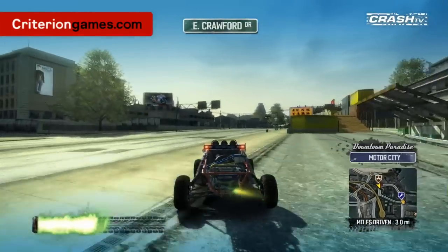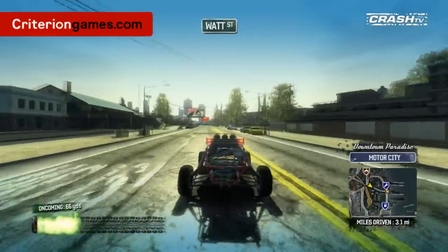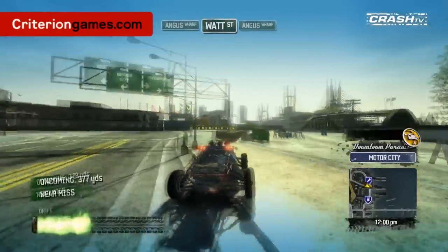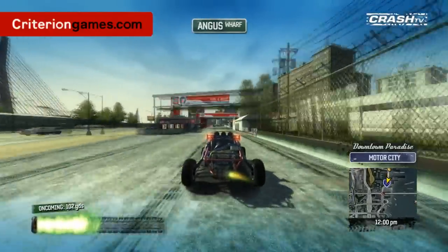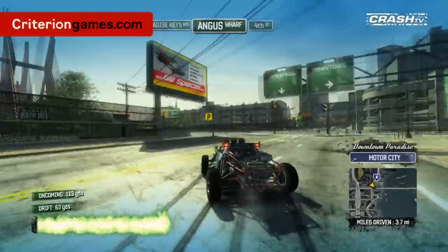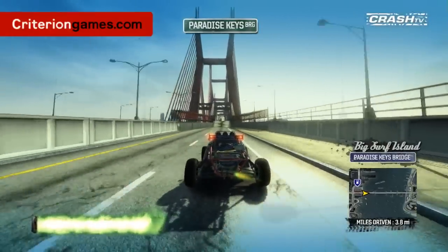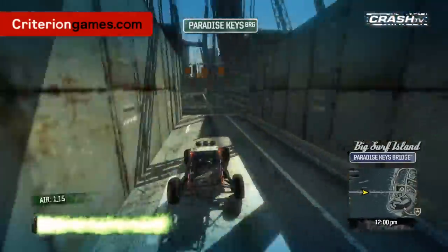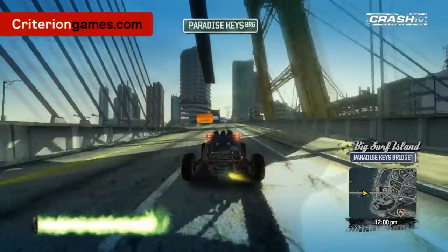We're going to start by driving down Angus Wharf — the quickest way to get to the island. You'll probably have seen this route before the island was released; you can actually see parts of the island in the distance. But from this video you can notice how different it looks now — you can start to see some of the buildings across the water, more detail on the bridge. The way you access the island is through Paradise Quay's bridge, which connects just to the top of 4th Street. Having half of the bridge under construction makes it such an incredible playground — you've got the racing route on the left, the island on the right, it's just jump mayhem.